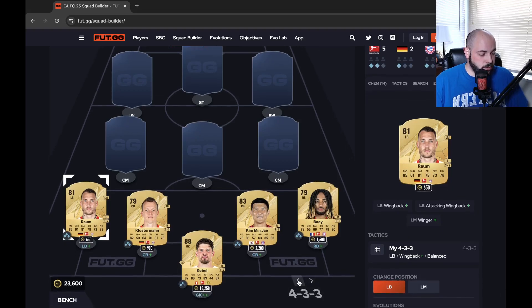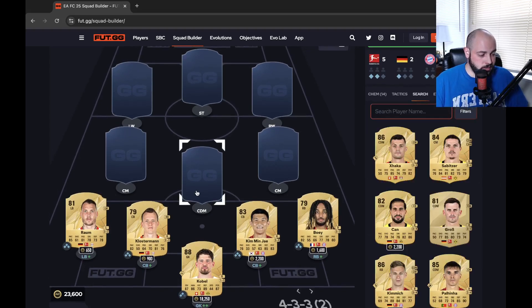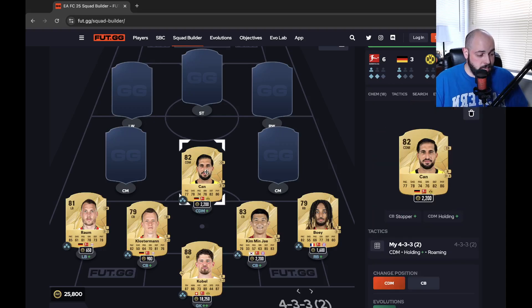The formation I haven't set in yet is 4-3-3, and we're actually going to change it to a 4-3-3(2) — that's the one with the center defensive mid pairing. The midfield is another insane little bunch. Emre Can — his card every year is crazy, but him being 2,000 coins I don't understand. 77 pace, 78 shot, 74 passing, 76 dribbling, 82 defending with 86 physical. Can play CDM or center back, but I like him at CDM for that passing, dribbling, and shooting.